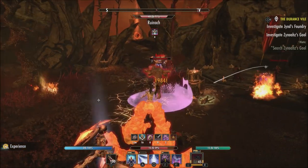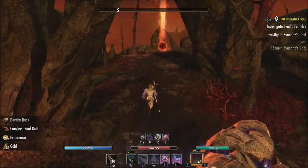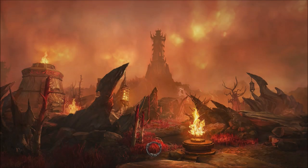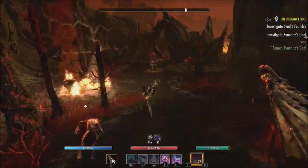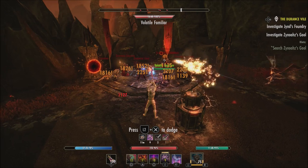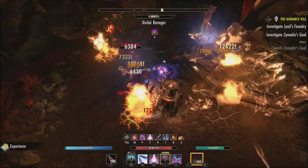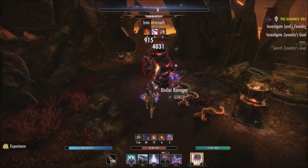I really wish ZOS would give us a statement about what causes this and why sometimes it seems like it's in game and sometimes not, and why some people have it worse than others. It's a very strange bug and very annoying. It doesn't completely ruin your gameplay experience, but it gets so annoying over time. And if you're doing really difficult hard in-game content and need to be on top of your rotation, that bar swap lag can interrupt things.